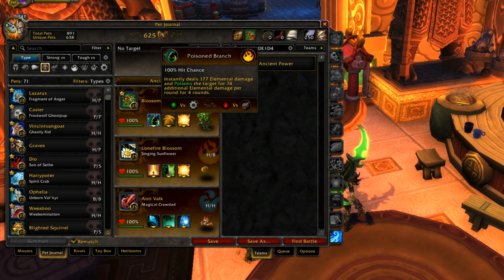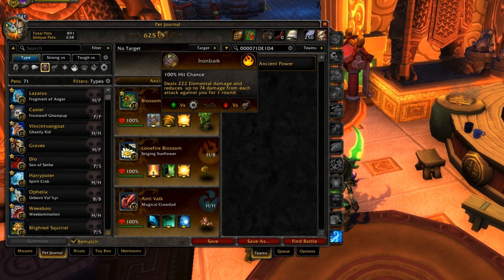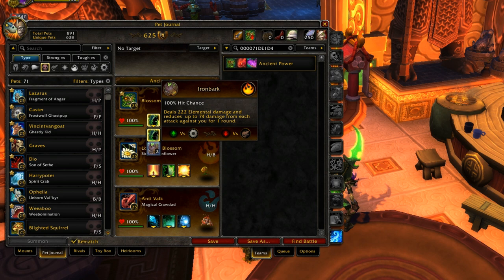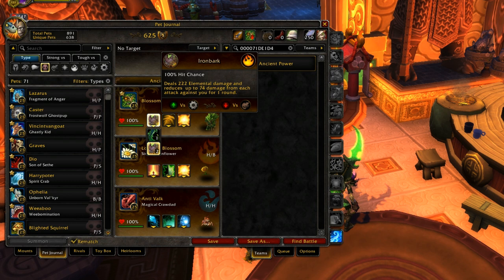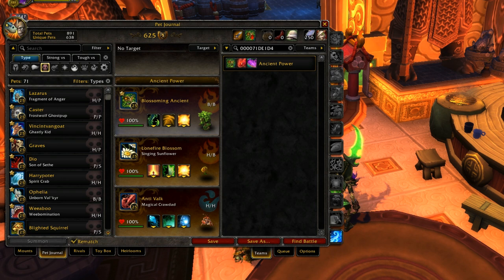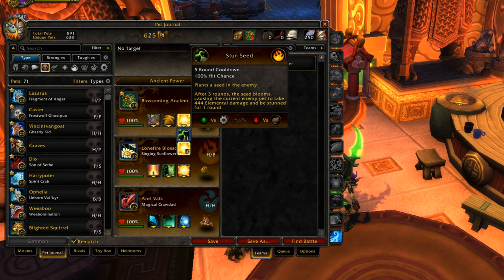His other attack, Poison Branch, is a nice DoT but the base damage is only 177. If you're spamming an ability you might prefer Iron Bark, but Poison Branch does more damage overall because it applies a DoT — adding the DoT brings it up to around 250 per turn, while Iron Bark only hits for 225. Iron Bark reduces damage you take though, and if your opponent switches out, Poison Branch is even better since the DoT carries to the back row. A case can be made for both, but you'll usually see Iron Bark.